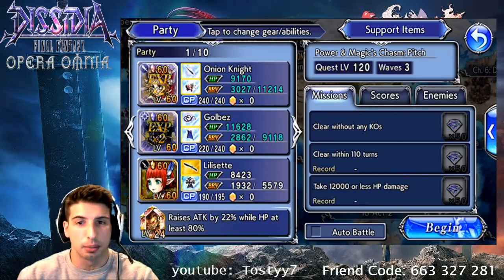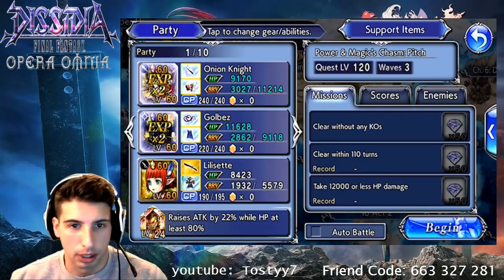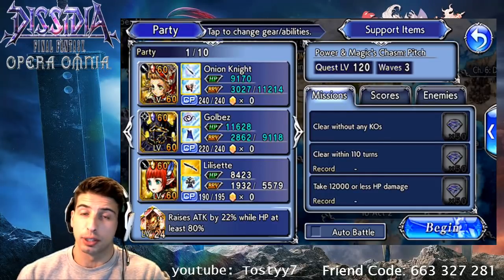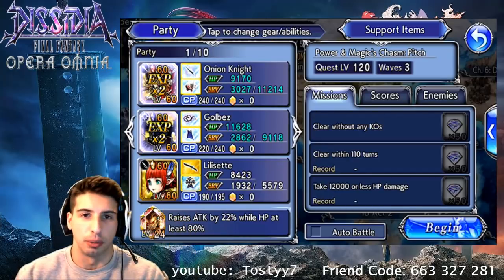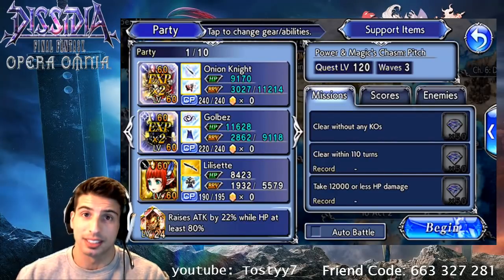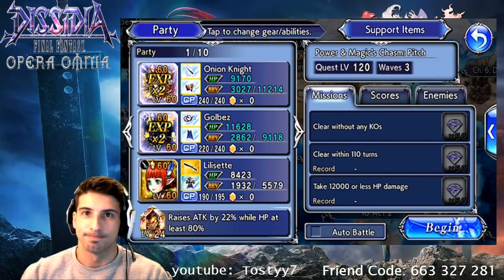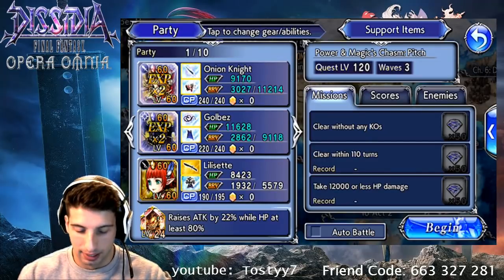So quest level 120 — this is the party we're gonna bring in. I know people are gonna crucify me in the comments with my Ifrit at level 24; I did not have too much time to level him up. We're gonna bring Onion Knight because he basically got his rework and he's amazing. We're also bringing Golbez because he's big daddy damage, and Lillyset because she's just amazing.